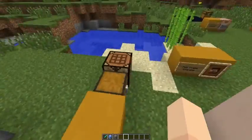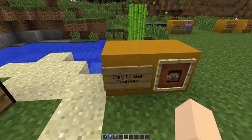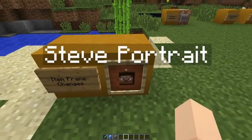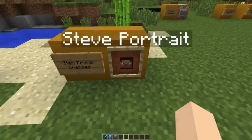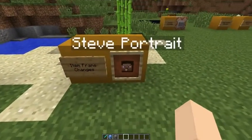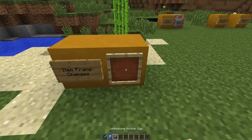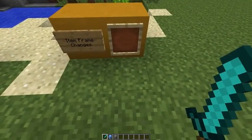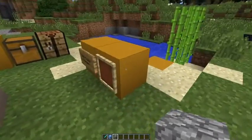Item frames have been made a lot easier to use. Custom named items will now show their name when you hover over them in the frame. Also, you can just click to take the item out. So I can put my sword — the Chicken Chaser — right in the frame. That makes it much easier.